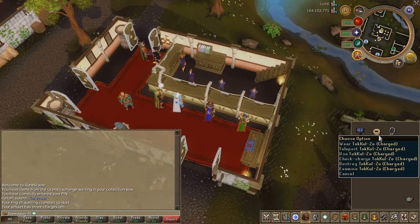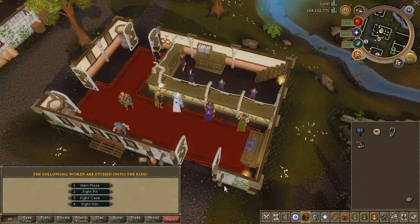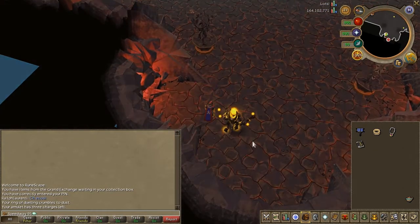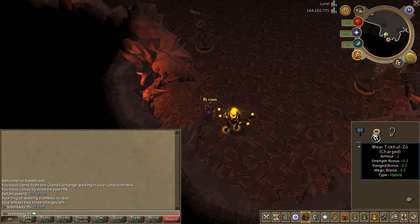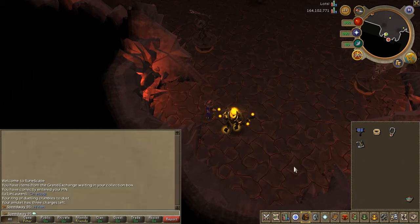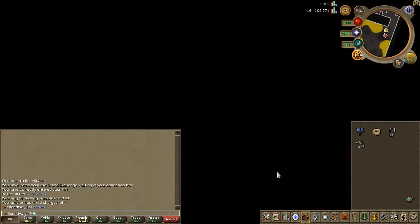Now it's time for the best two teleports in my opinion. We have the TokKul-Zo — this teleports you directly to a bank and is the closest teleport to a bank. It also has infinite teleports, but the downside is you need to complete the Elder Kiln, a long master-rated quest, which only high or medium level players would be able to do.